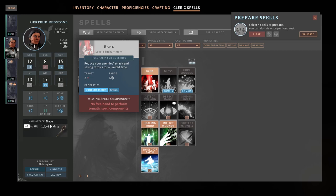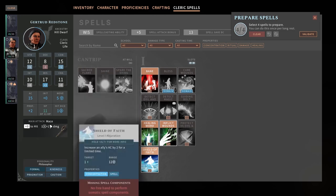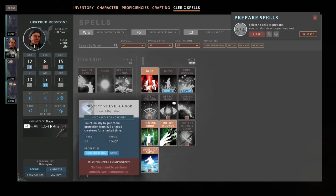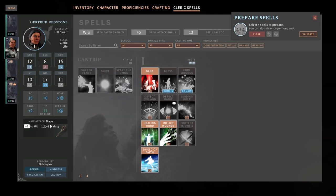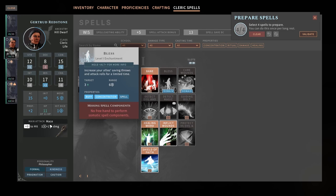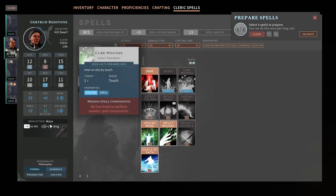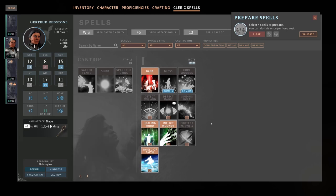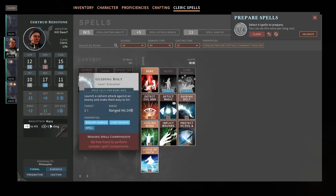Reduce your enemy's attack and saving throws for a limited time. Detect Magic is potentially useful. We would have to take something off though. Increase an ally's AC by two — quite nice. Protect versus good and evil. Interesting that it says good or evil. I believe clerics get two spells they can basically convert other spells into — or they might just be freebies. We've got tons of healing for the cleric, which is good. I think instead of Inflict Wounds, I wouldn't mind having Guiding Bolt — let's take that instead.